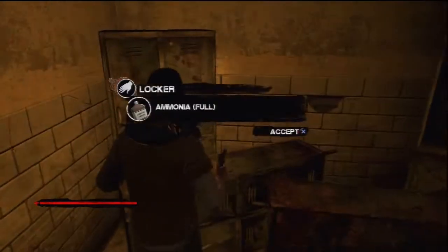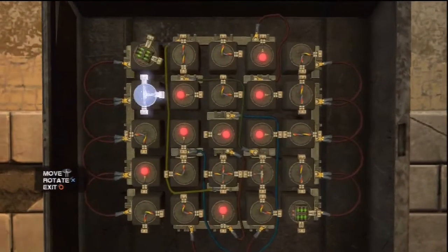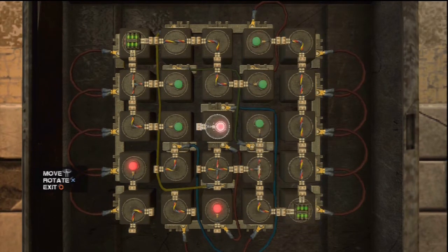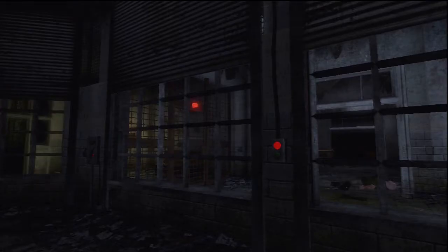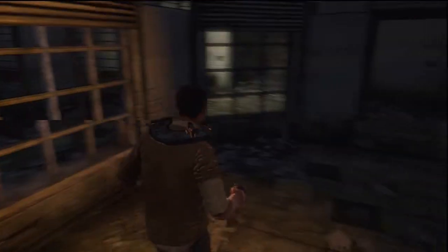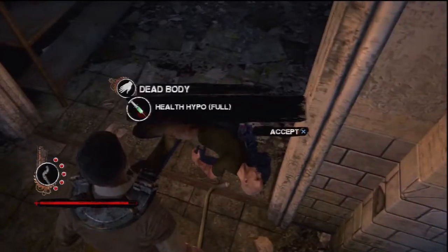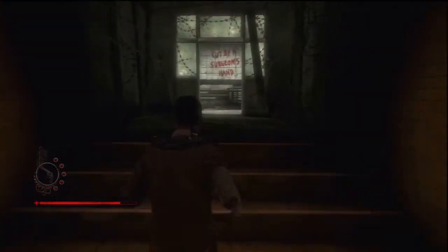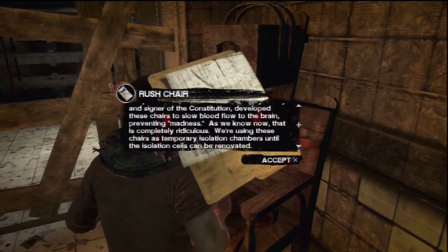Don't forget to search this room. Go up to this circuit box and complete the minigame. Once you've completed it, hit the button which will open the gate. Hit the button and follow the path around. Don't forget to search the victim's corpse when you pass it. On the table in front of you will be a note which you can read, along with a flashlight.